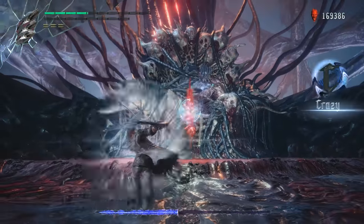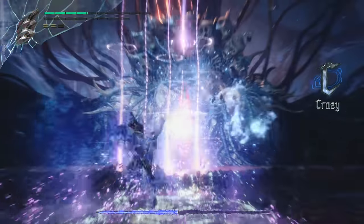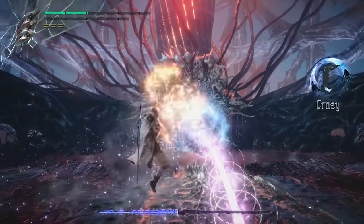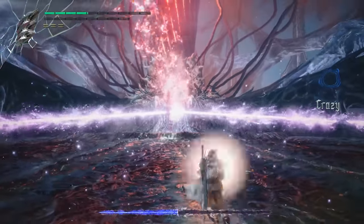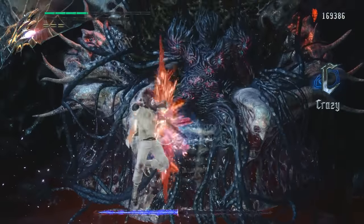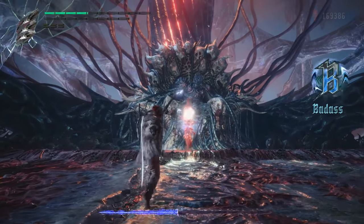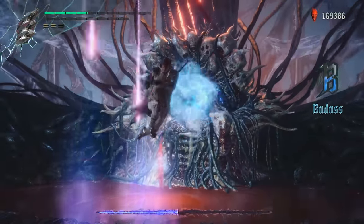Now in phase two he changes his patterns up and you have to respect him a lot more because he does a lot more damage and those patterns are a lot more tricky to dodge. Whenever you see him start a laser up, this is where you really have to start respecting that and the Quicksilvers. If you don't learn that one specific attack pattern, you will feel like it's unfair. But it's not — so if you see him ever start a laser up, back up immediately to get ready for the Quicksilver.